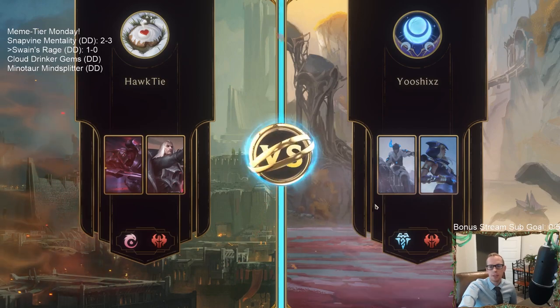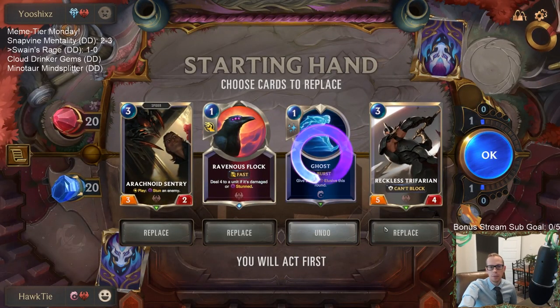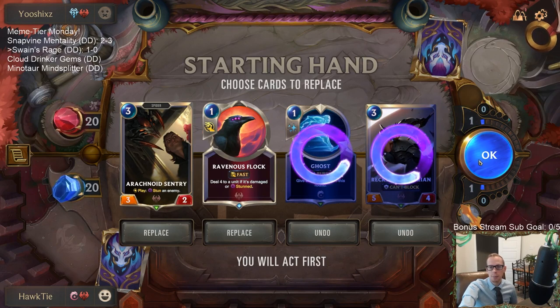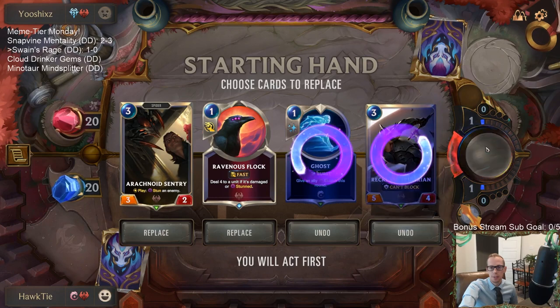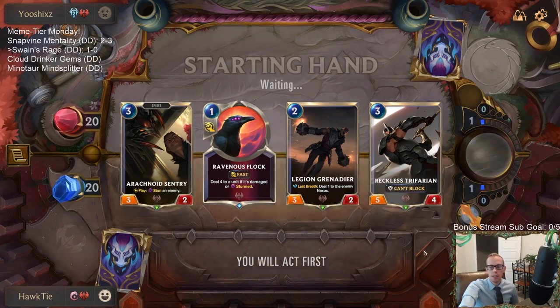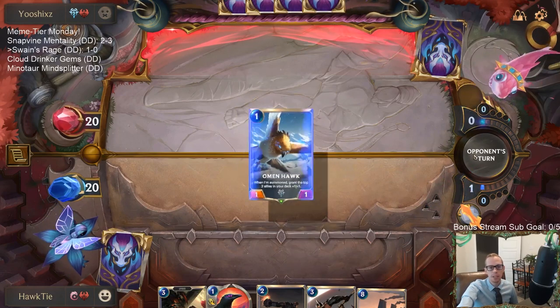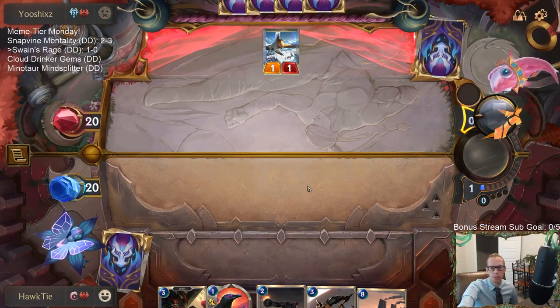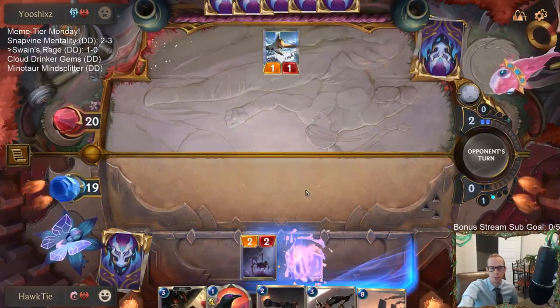Frostbite midrange — that's a great deck. This would be a big-time win if we could get this. I don't really like Reckless Trifarian in this matchup because it can't block and they're real aggressive — they can take five or block with a Gnomen Hawk. Dragon's Rage is going to be a little worse combined with Frostbite. That's a tough matchup — if we try to Dragon's Rage, they can Frostbite our thing and we're striking for zero with both.